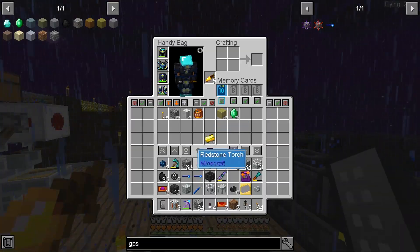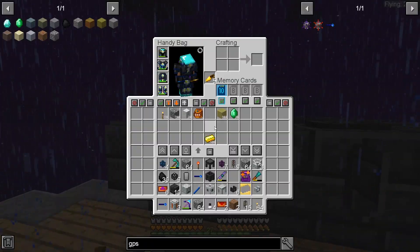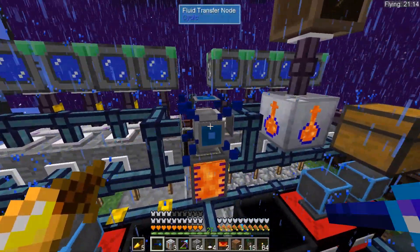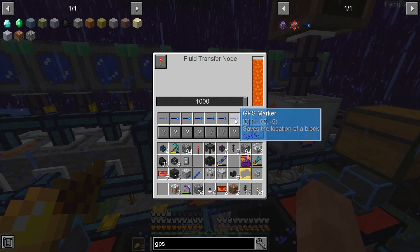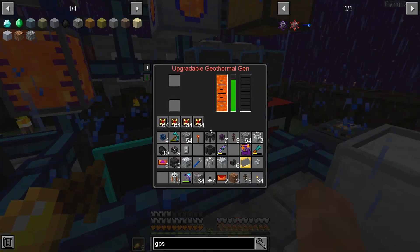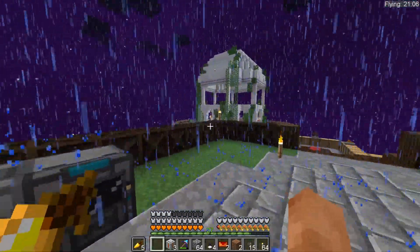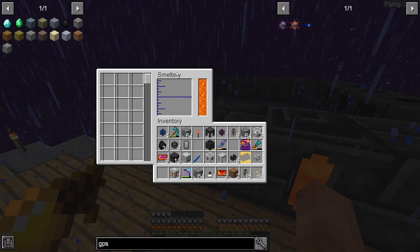We'll place one GPS here and one there - they should both be done now. We have to physically click these in for some reason, but there we go. That seems to be keeping up. The best type of cabling is no cabling at all - just use a wireless fluid transfer node. These tanks have lava in them now, so we can smelt whatever we want in here. We can also combine things.